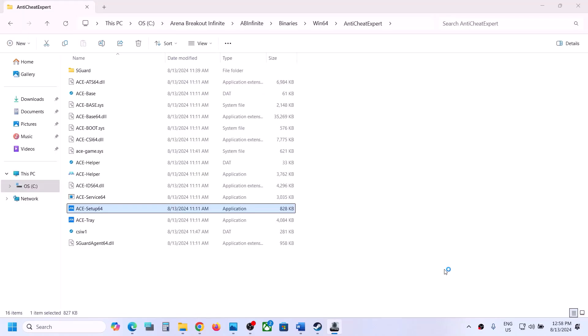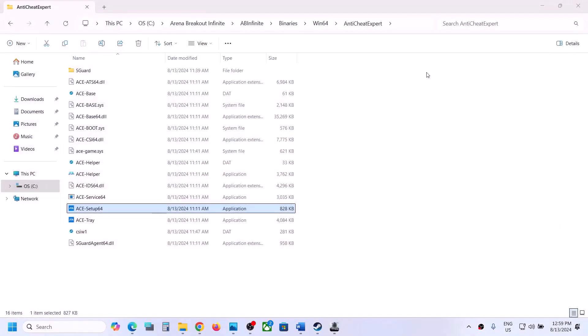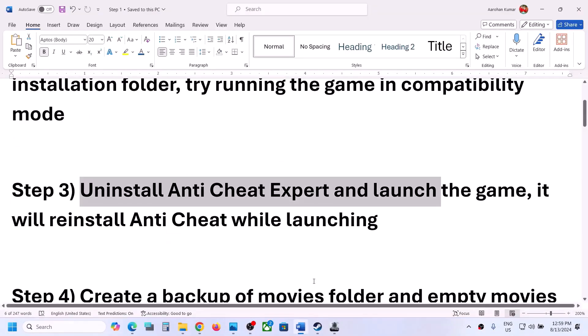Once the uninstall is complete, launch the game. During the launch, it will reinstall ACE AntiCheatExpert. Once the installation is complete, it should be able to launch the game. In my case, the game is launching successfully.